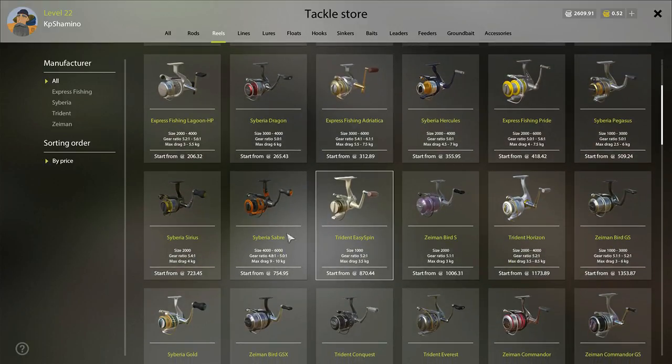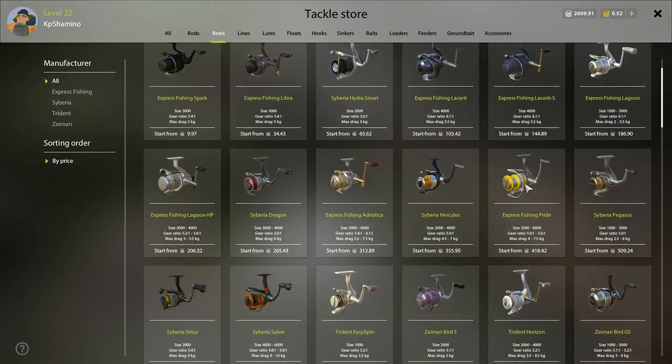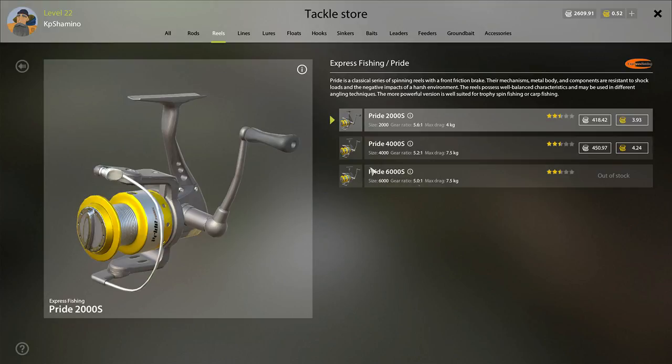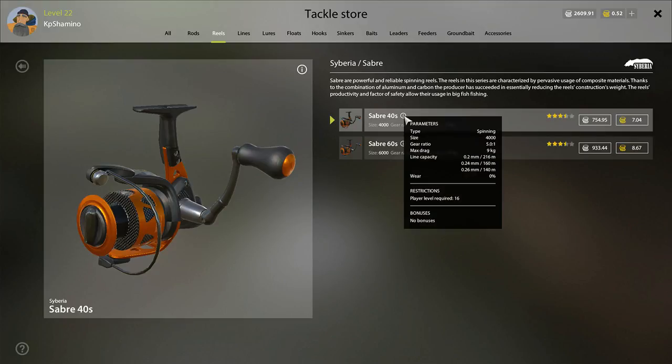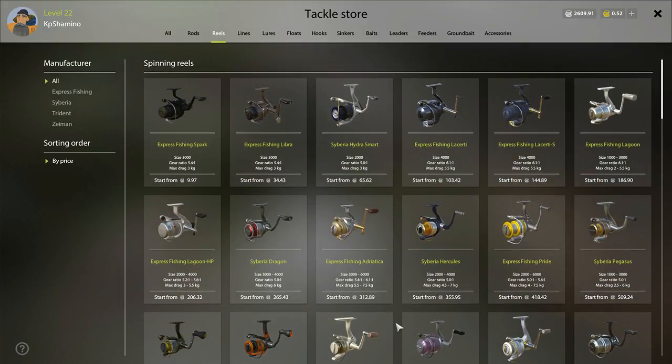Then I went from that reel to the Siberia Saber, which is level 10 and goes up to 10 kg, and then right away to the Siberia Gold. This one is level 14, the next is level 16, and the other is level 20. I waited until level 14 before going for that reel. You can go a little bit higher, but don't buy them all because it's not needed and you simply cannot afford it — you're going to lose so much money.